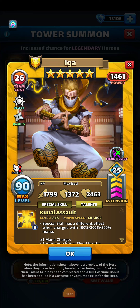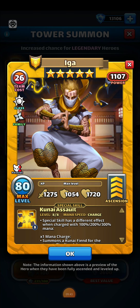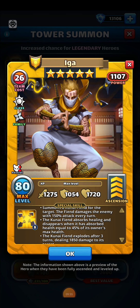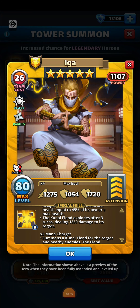We have Iga. I personally love Iga. In the midweek war this week, I used him to pretty much single-handedly take out a team — a 7,700 team power squad with heroes that were all double limit broken and had all masterclass emblems. I did not have to do much extra damage other than just get Iga's fiend on everybody. Let's take a look at his base stats: 1275 attack, 1054 shield, and 1720 health. For his first mana charge, he summons a kunai fiend for the target. The fiend damages the enemy with 150% attack every turn, absorbs healing and disappears when it has absorbed health equal to 45% of the owner's max health, and the kunai fiend explodes after three turns, dealing 1850 damage to its target.